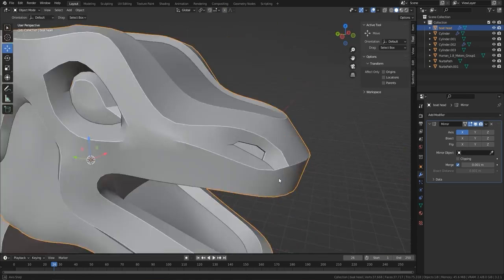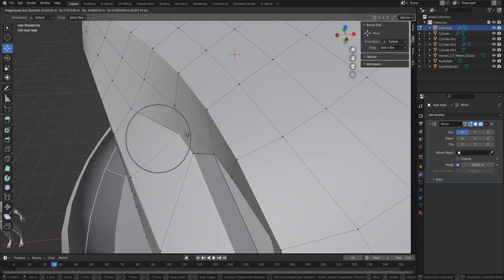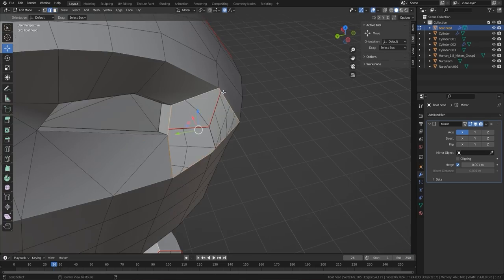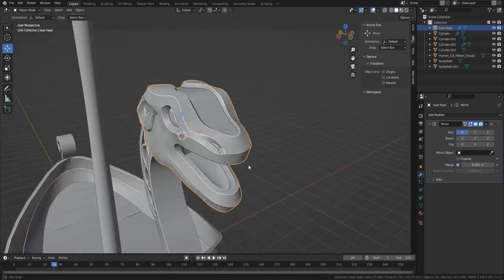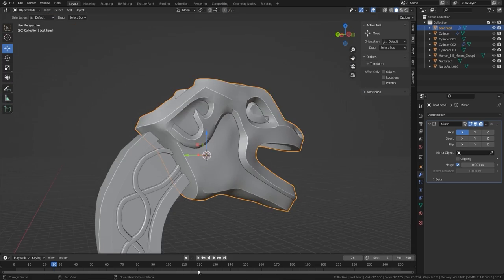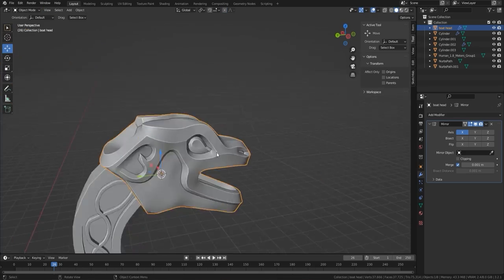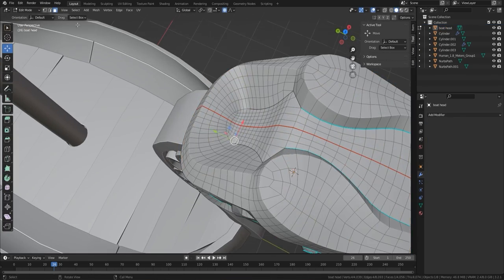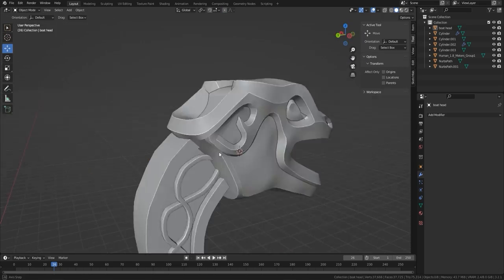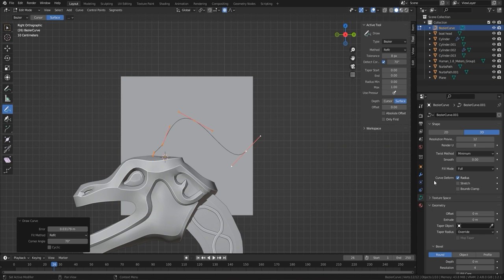Of course you're always going to have some issues when working this way since you're not retopologizing yourself. When you have these issues it's important to go in and fix them — I've got a problem with the nose part. I've also mirrored it then so that if I do have any problems I can come in and fix them. Now I'm adding sharps along those lines just to accentuate them more, since I've shaded smooth with normal shading on in Blender.